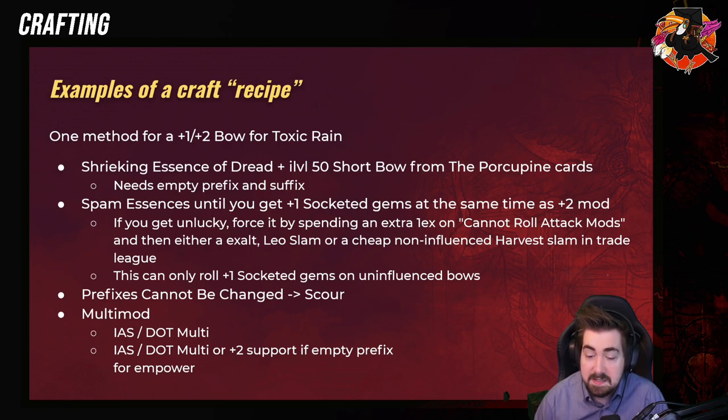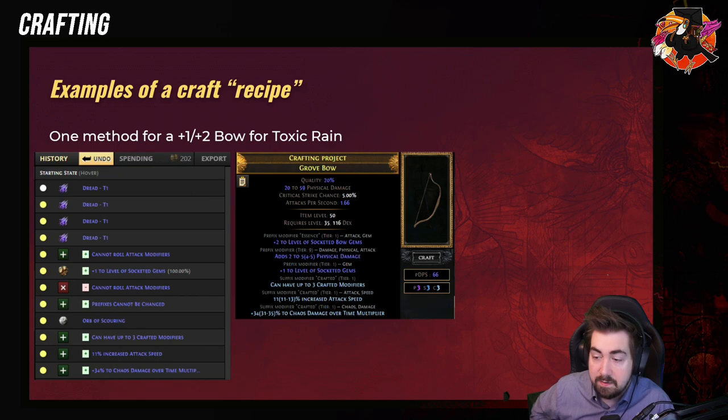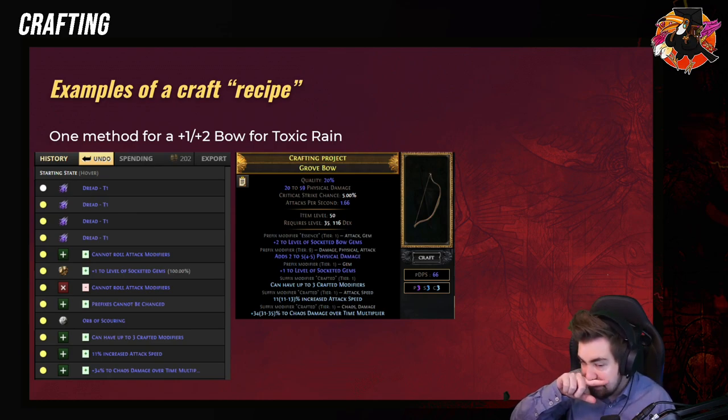Then we do 'Prefixes Cannot Be Changed' and scour. Now you can multi-mod — you can get Attack Speed and DoT Multi, or you can get plus two support gems if you have an empty prefix — so that would be really good for Empower. Here we're going to show one method: we've used four Dreads, then 'Cannot Roll Attack Modifiers' gives plus one level of socketed gems with the Exalted Orb. Then we remove the 'Cannot Roll Attack Modifiers,' do 'Prefixes Cannot Be Changed,' scour, and then we have a plus three bow. We use a Grove Bow because it's got a lower Dex requirement and also has very high attack speed, so it's good for Toxic Rain. Then we finish it up by multi-modding Attack Speed and Chaos Damage over Time Multiplier.